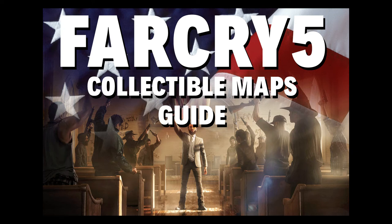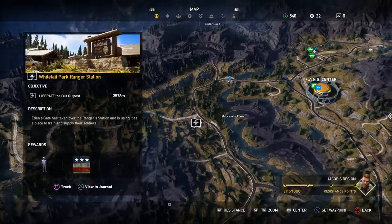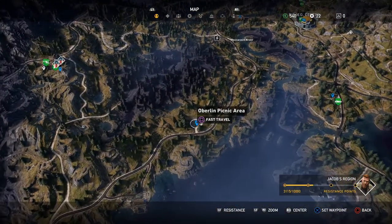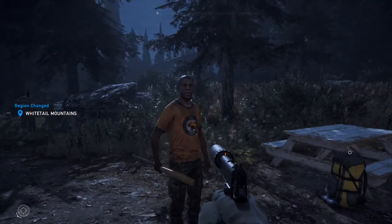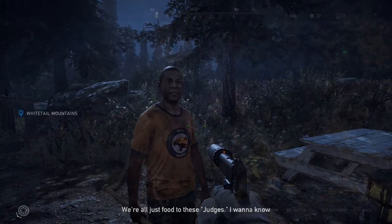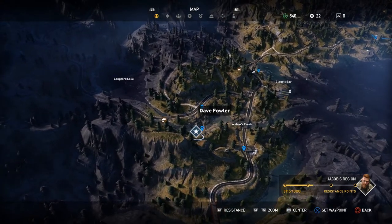Alright guys, collectible maps. To find all the collectibles you want to find the quest giver for each item type. First we're gonna do baseball cards — this guy is in the Oberlin picnic area, just talk to him. He'll send you where one is and then you can move on to another.